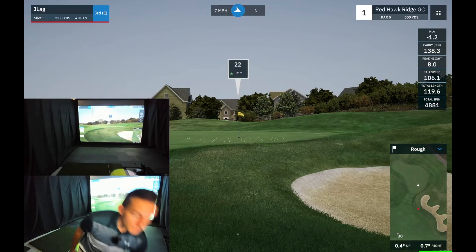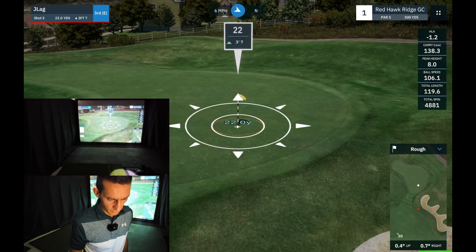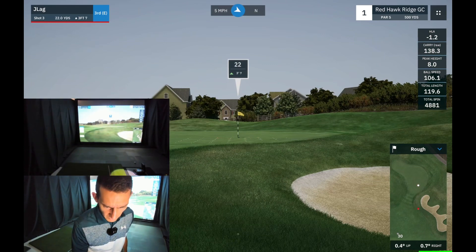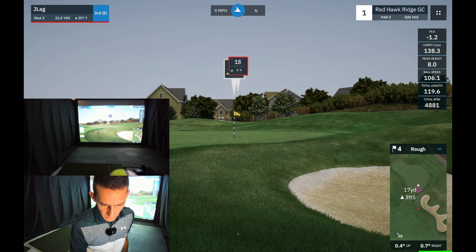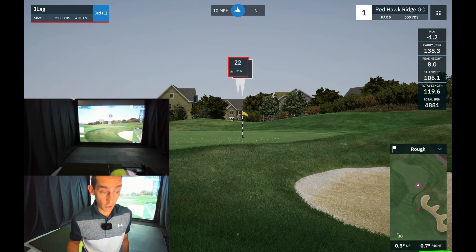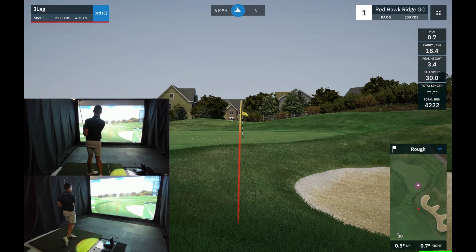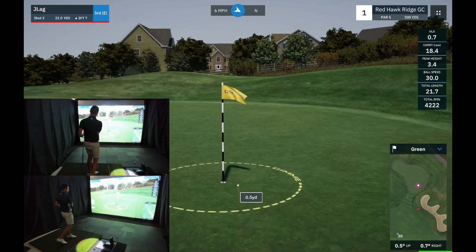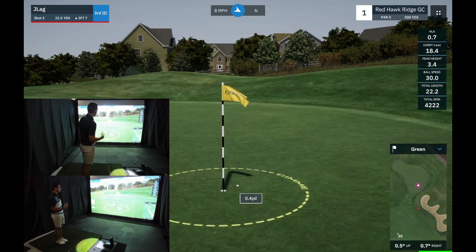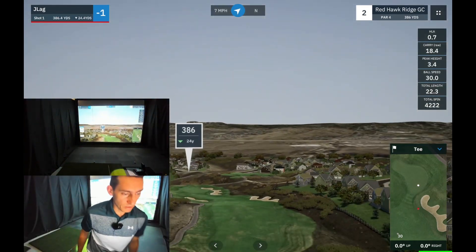The ball got held up by the deep rough, so that's going to leave us a little flop shot. We've got to try and take advantage of this hole because with my length it should be an easy birdie. We've got 17 yards to the front of the green, about five yards to play with between the front of the green and the pin. I'm going to look to carry this about 20 yards. It was an 18 yard carry — a little short, but it's an easy birdie and we'll take that easy birdie on the first.